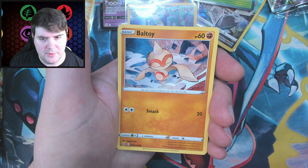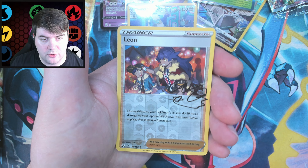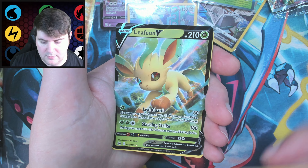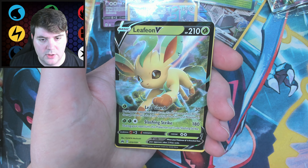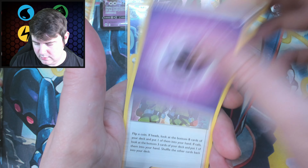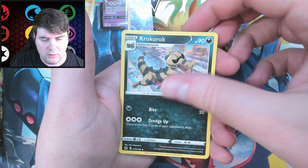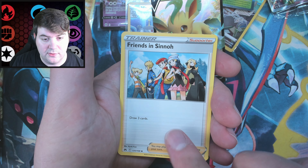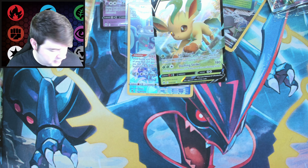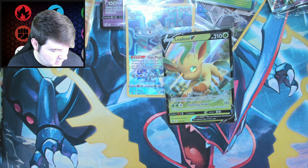Tangela, Baltoy, a Mew — I did not need the card trick. A Leon reverse with the cool little signature. A Leafeon! We've got some Evolutions — Leafeon V, very nice. Energy, the Digging Duo, Krookodile, Friends in Sinnoh — I bet this is an Ultra Rare. That's kind of cool. Nice. Leafeon. Who doesn't like a good evolution?